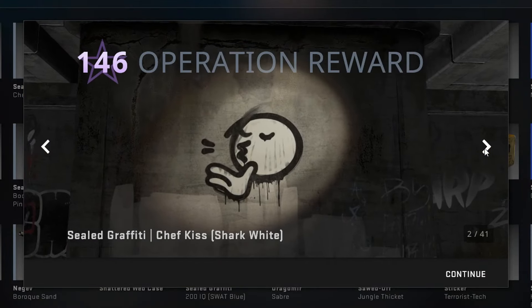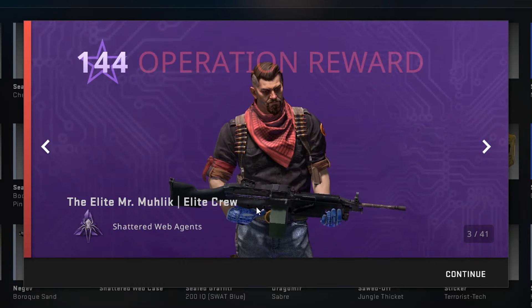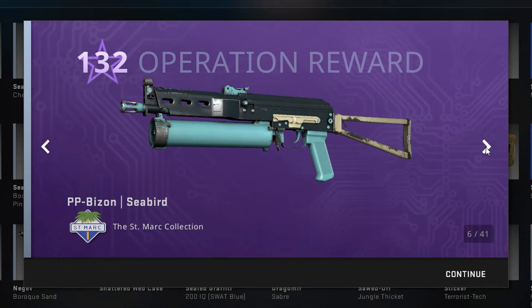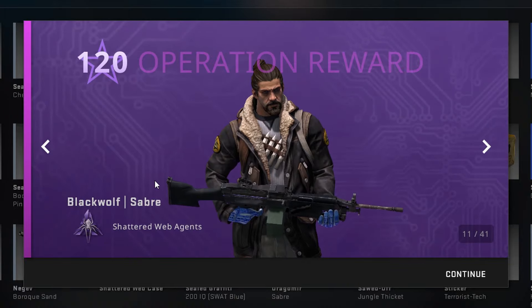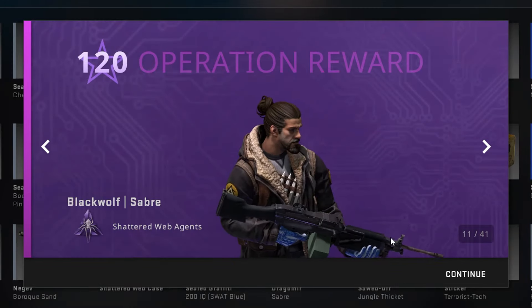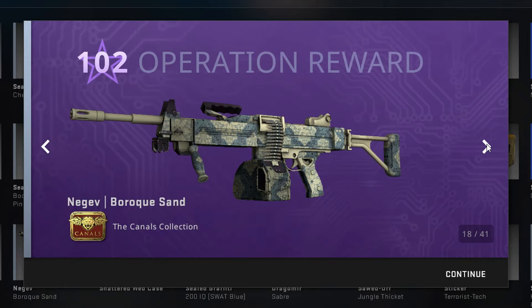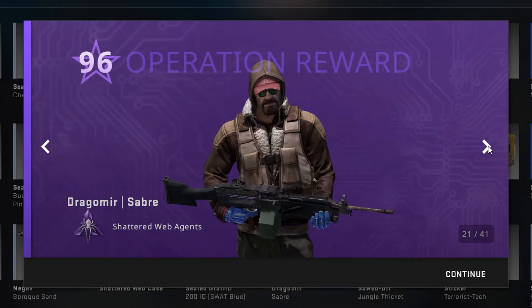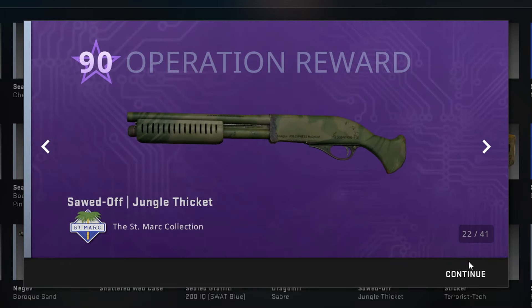Sticker Gold Web. I got Mr. Möhlik — that's bad. Stone Mosaico — that's bad. We got Black Wolf Saber, that's really good actually. He's pretty expensive, so I may not lose as much money as I thought. Baroque Sand — these skins don't look very promising. Dragomir, he's like 1.7 euro — that's bad. Jungle Ticket — also a bad one.